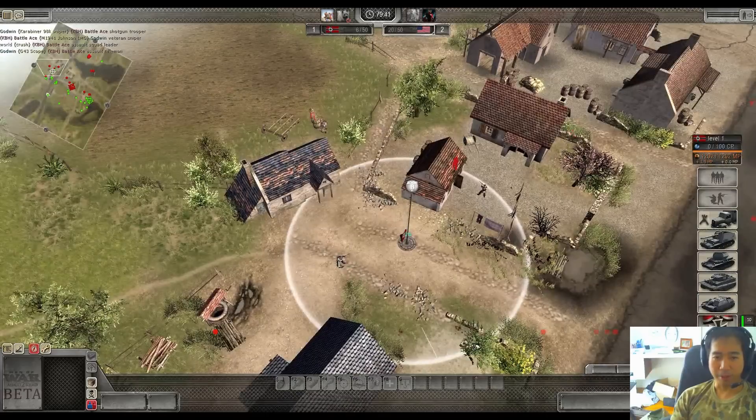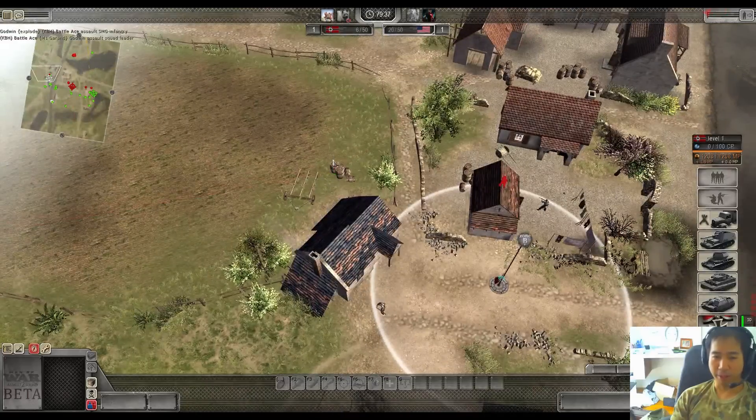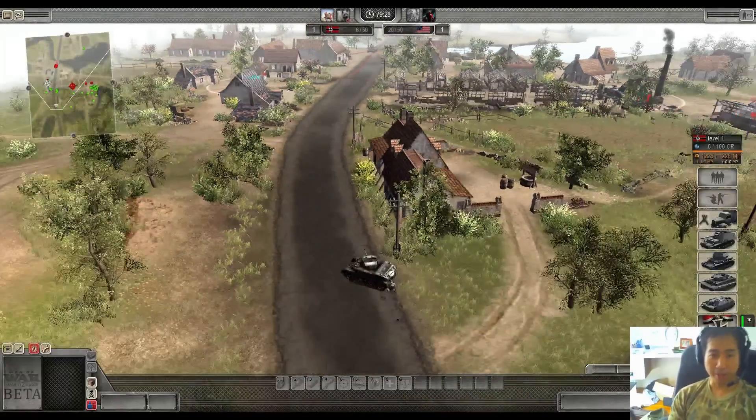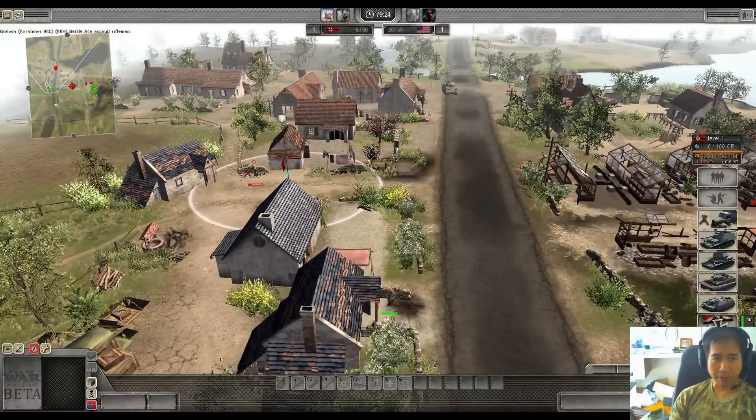Godwin may be able to get a grenade over that house, which I think he's doing. Priority target most definitely on the field - seeing that MG. There goes that BAR. Coming up we have the Croc here - standard American play, which you should always buy as an American. Capping the flag now, going to try to fill the gaps - paras are running as well. Flaming here, but oh no...